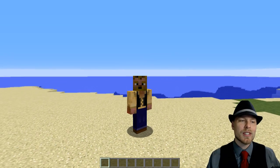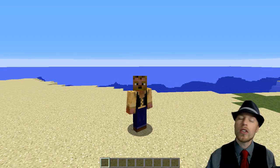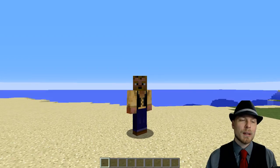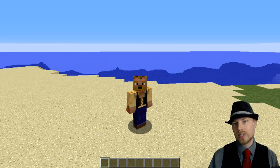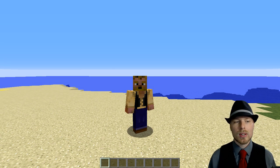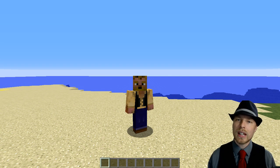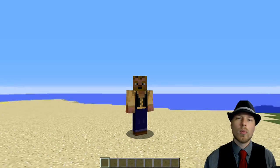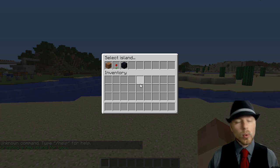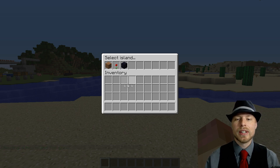You also have `skyblock.craft.enderchest` so players can use Ender Chests — keep in mind if you have a creative world on the server, players could use that to cheat. There are a whole lot more permission nodes, so go ahead and check the link if you want to really tweak what players have access to. Now we'll get into some commands and how this plugin works, then look at the configuration file.